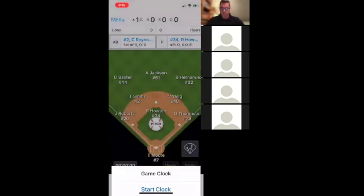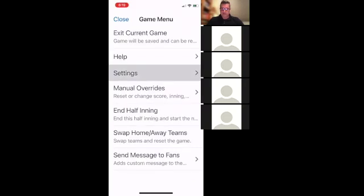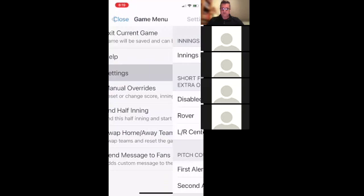So I don't like that. I'm going to go to Menu and Settings, scroll down, and change the game clock to a countdown timer. That way I can set it up to clock down instead.